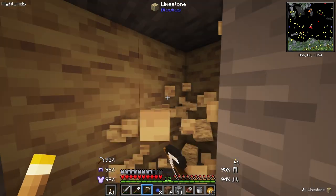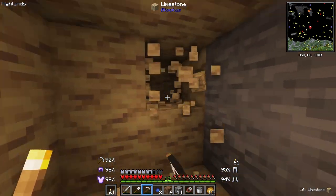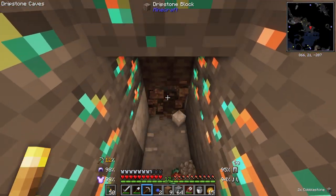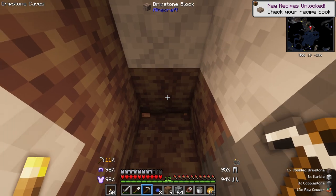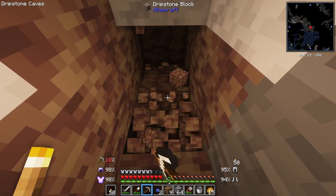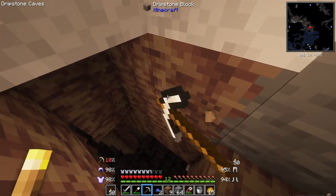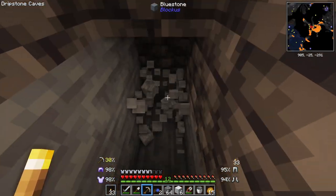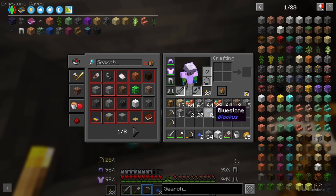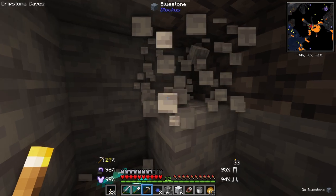This is limestone. I like limestone — we could build with this. It's kind of like sandstone and endstone, but a little darker. We're in a dripstone cave so we're coming up on some new stuff. What is this? Marble! Cobbled dripstone? And that is how you fall in. What is down here? We got ourselves a dripstone cave, let's go on in. We're coming up on some stuff right now. Whoa! Bluestone — Blockus. I like it.